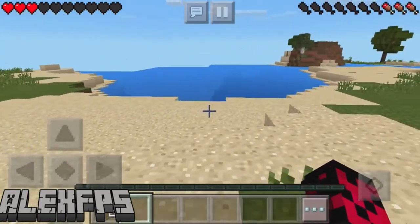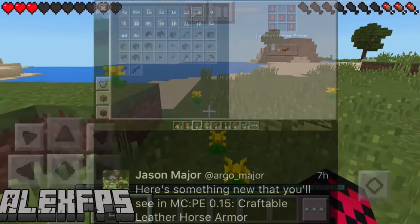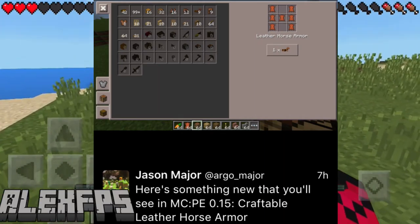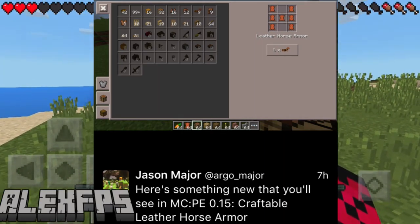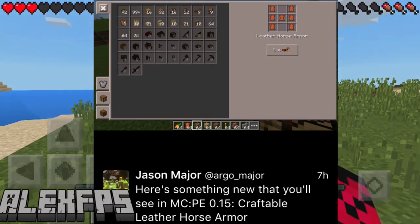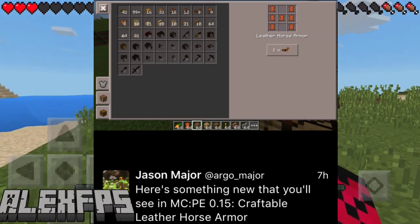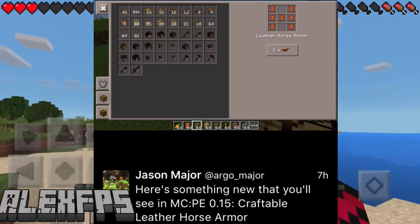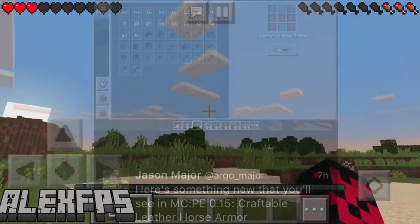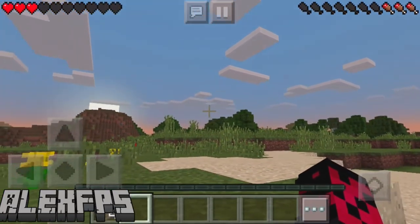First, we have a screenshot on screen right now from Jason Major on Twitter. Here's something new that you'll see in Minecraft Pocket Edition 0.15.0: craftable leather horse armor. It has actually been confirmed — you can see the recipes at the top and there is the armor. So that's quite cool to find out that we can finally have craftable horse armor, leather-wise.